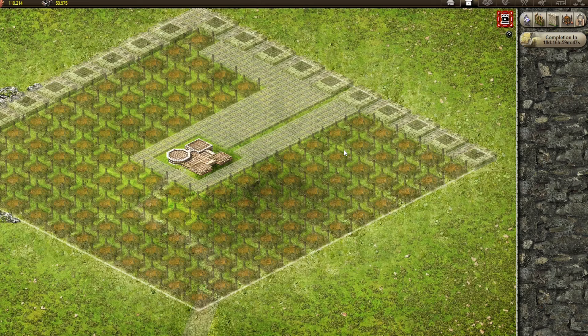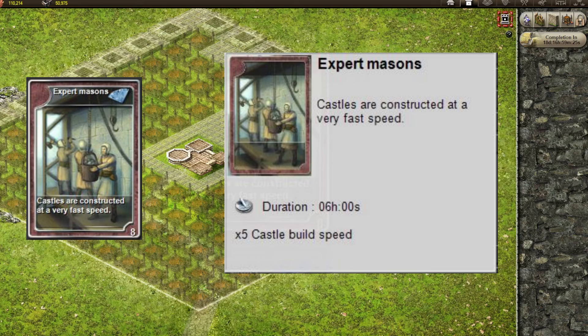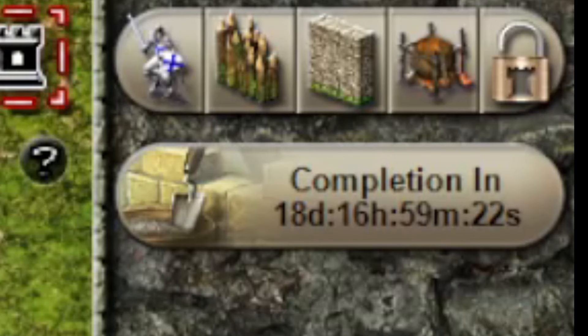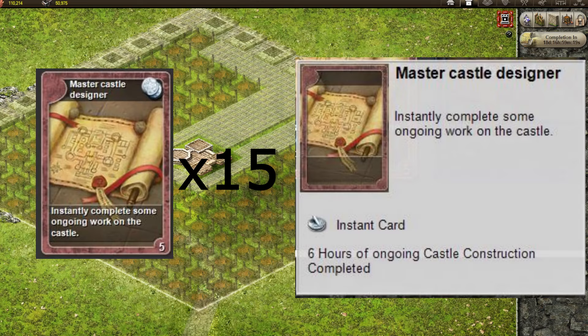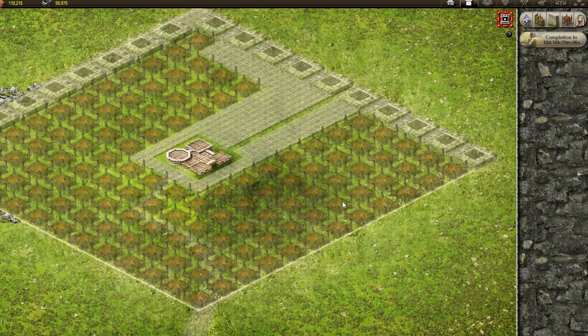From my experience, if you're not wanting to cart instantly, you can run the castle at times 5 build speed for 5 hours or something. If you're under serious attack, there are other ways with cards that are beneficial. I'm going to use this Expert Mason's card to reduce the time needed to build this castle from 18 days to just over 3 days. My construction research is level 10 during the time of filming this video.